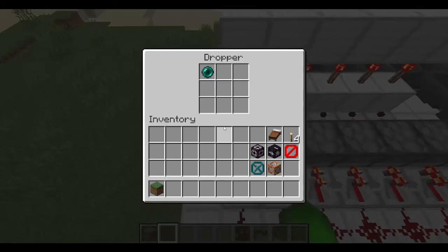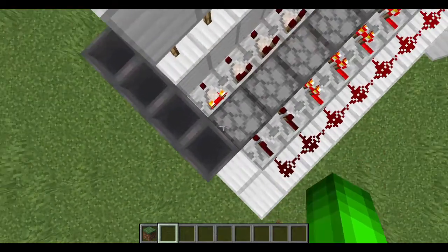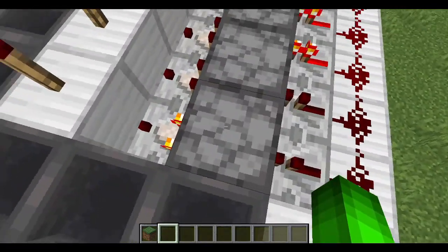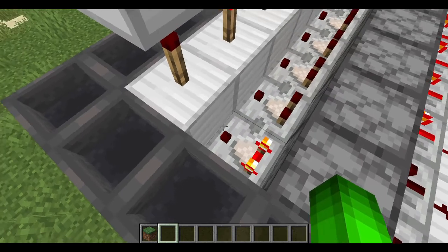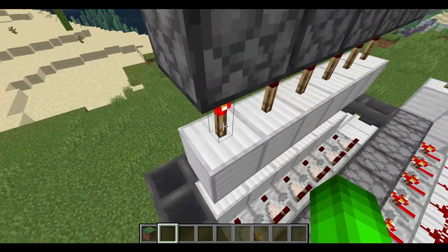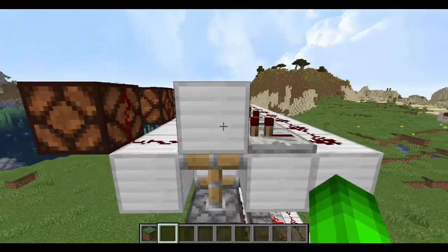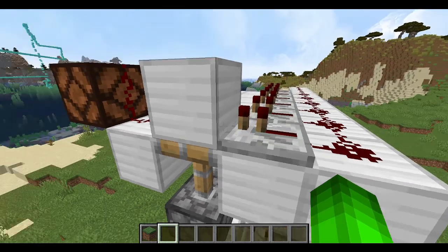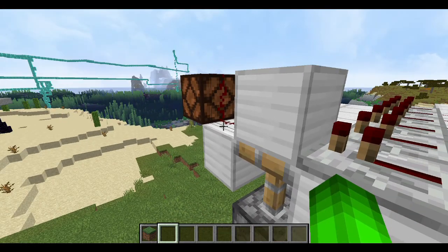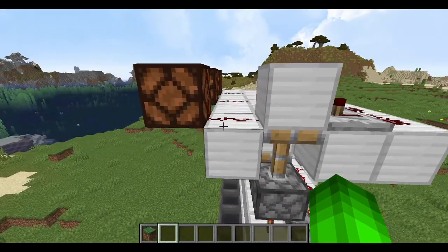Whenever you click it again, see the ender pearls right there. In case you don't know how this works: these detect items inside of blocks. It gives out Redstone into this block, which turns this torch off, allowing this one to come on, pushing this block up via piston. Then this shoots Redstone into here, and it ultimately comes out the other side, because we have a line of Redstone there.